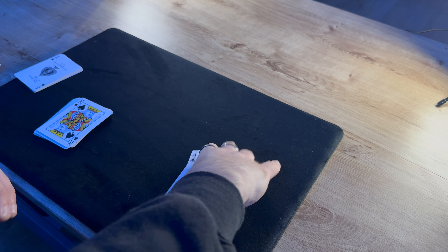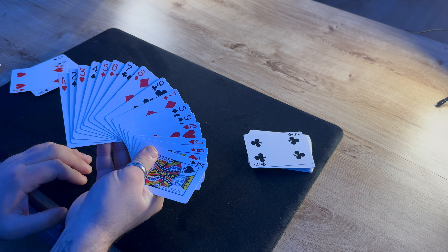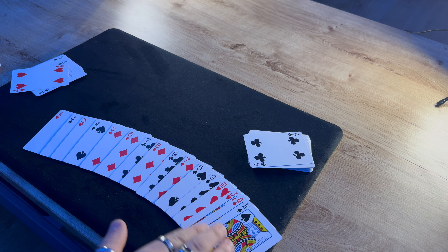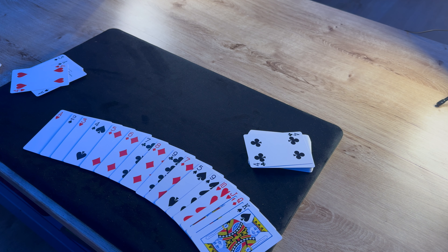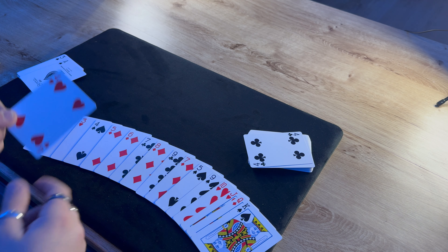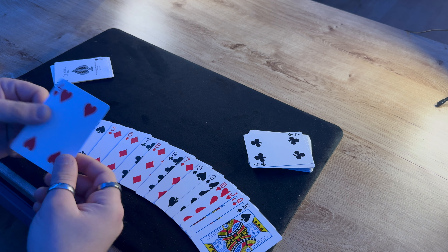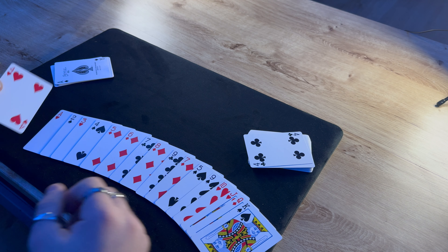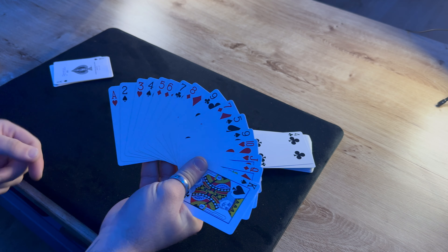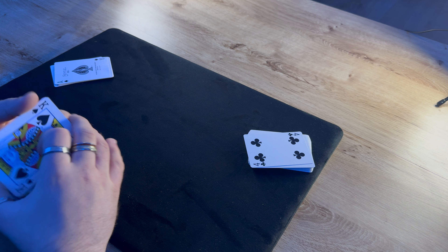To start off with, what you want to do is take any ace to king in any suit. Hopefully you can see here — I've got ace, two, three, four, five, six, seven, eight, nine, ten, jack, queen, king in any suit. It really doesn't matter. Also, take a four — it might be from the rest of the cards, just take any four. I use the four of hearts because it's my favourite card, and I'll place that at the top. So now we have the ace to king in any suit, and then the four on top. That is the first part.